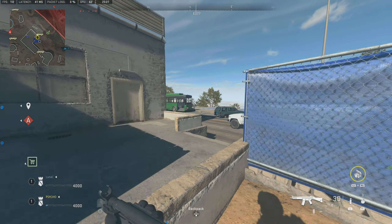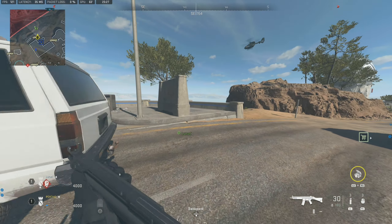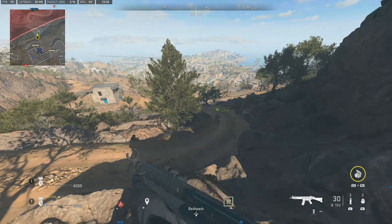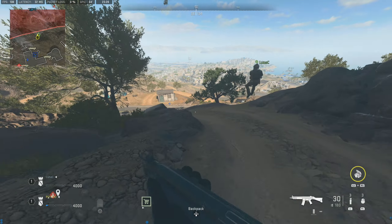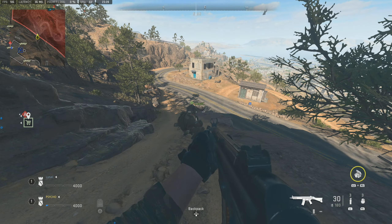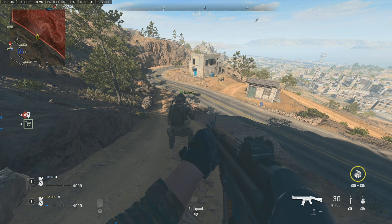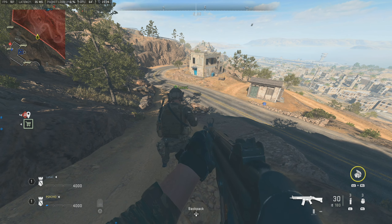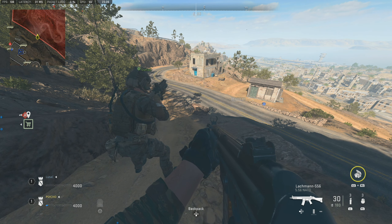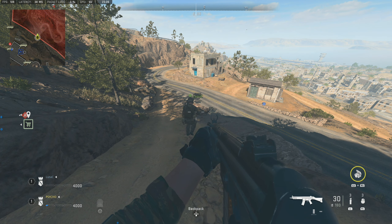Turn around and run towards the edge of the map. What you want to do is make sure your teammate is essentially going off the edge of the map, basically killing themselves, and every time they do that you want to revive them every single time. Basically every time you revive your teammate you are getting weapon XP in the background — that is what this revive glitch is allowing you to do.